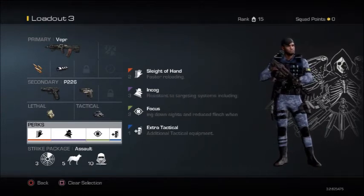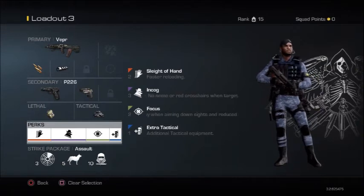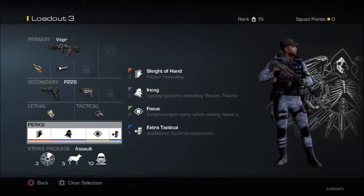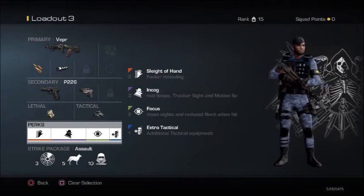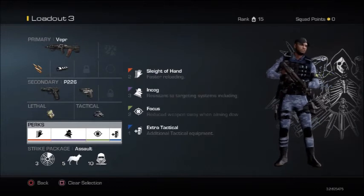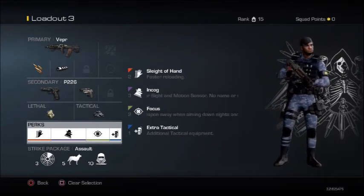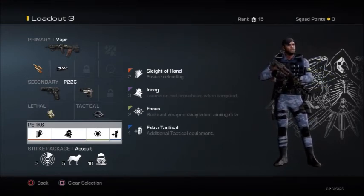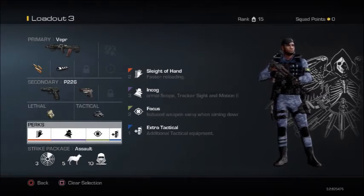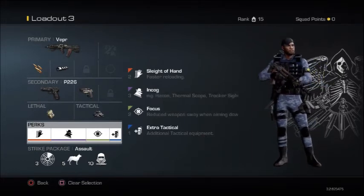The next perk is Focus. It reduces weapon sway, so you're always going to be aiming at a quick spot — similar to Quick Draw from Black Ops 2. I actually feel Focus is way better than Quick Draw; I've been doing a lot better with it. In another video I'll explain Focus vs. Quick Draw, test it out, and let you guys know which one is better. So most of you guys can stop using Quick Draw and use Focus to free up an extra perk slot.